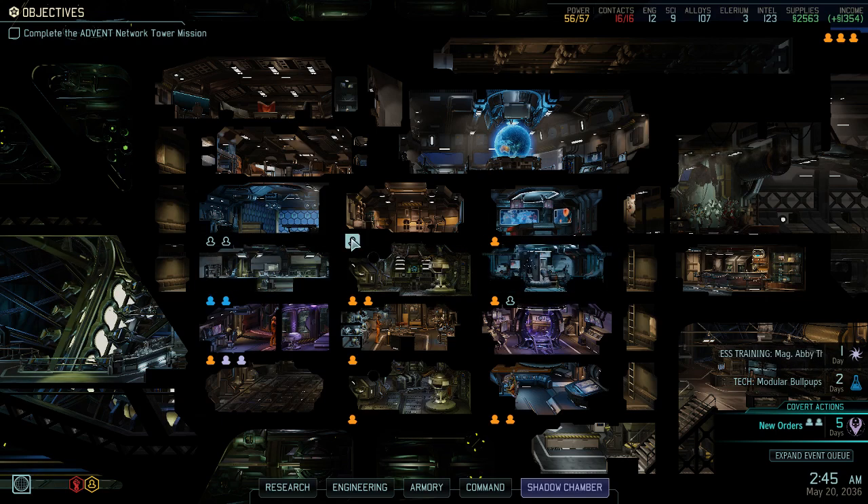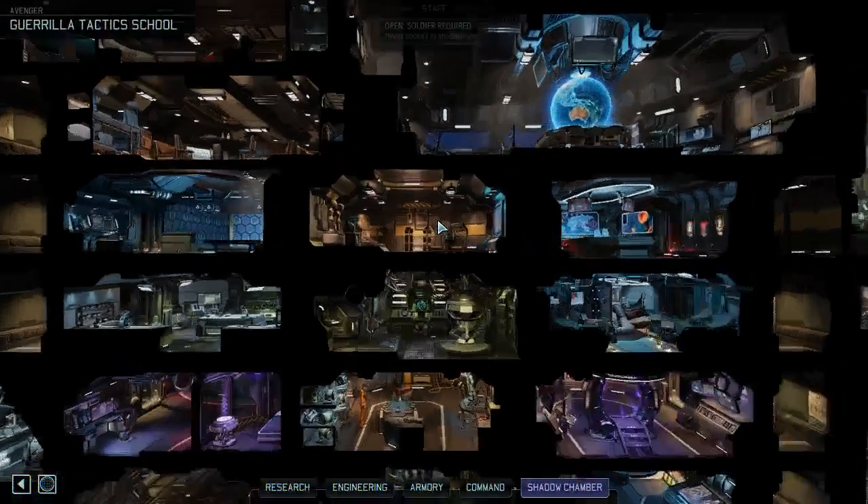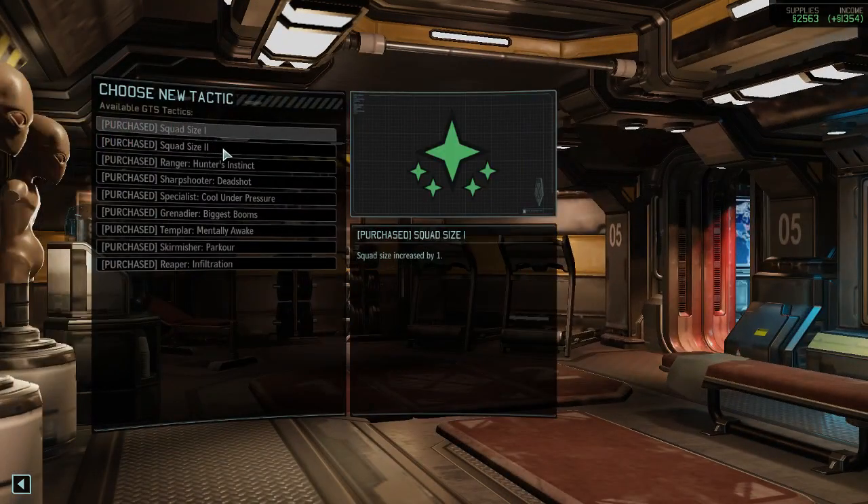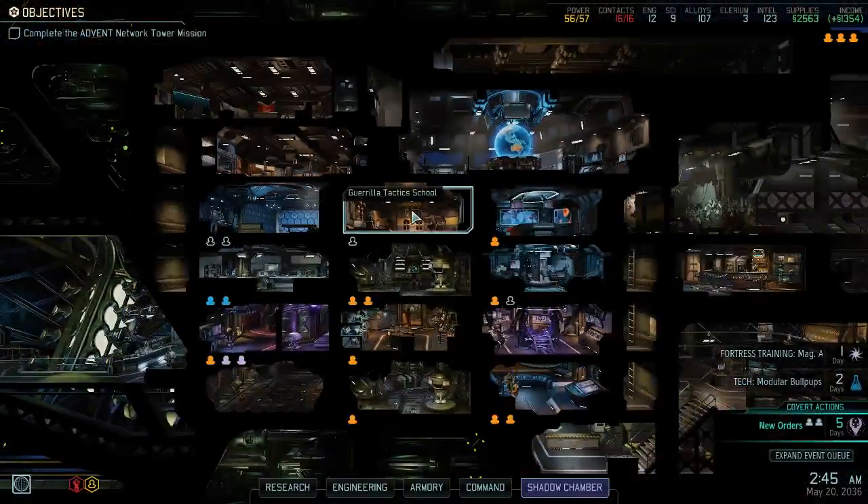After playing a lot of XCOM 2 and now War of the Chosen, my preferred build order is to start with the Guerrilla Tactics School. Once you build it, you can produce new squad soldiers and no longer need to stick with rookies. Squad size upgrades 1 and 2 are absolutely vital to making your game easier. You cannot go wrong with going with that first.